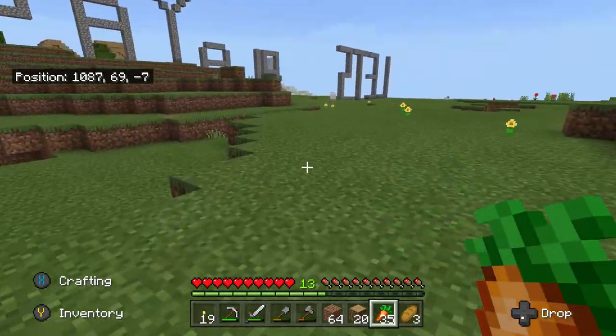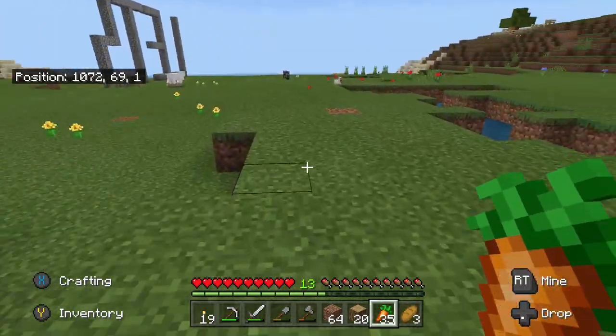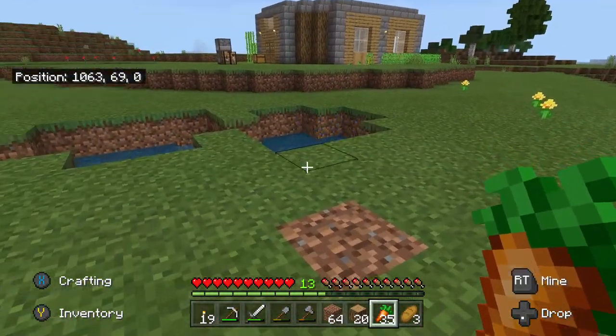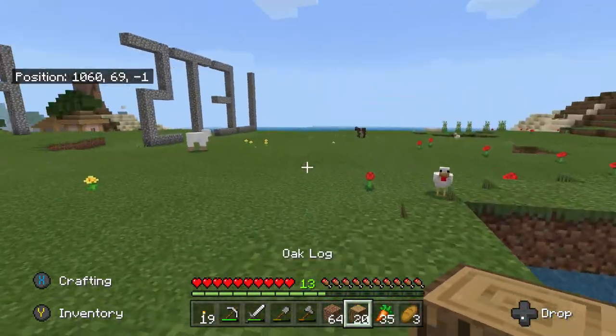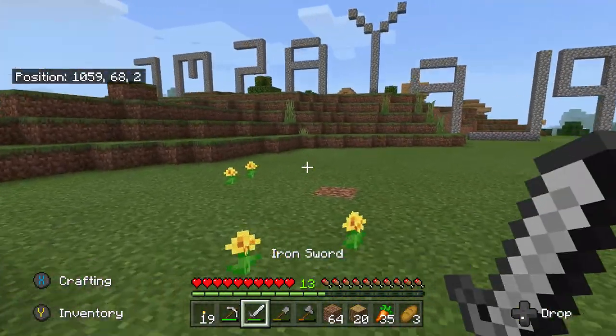Little piggy is interested. Come on buddy, I'll show you where you can stay. Is he still coming? He's a little slow. He's a little nervous. Oh my gosh, look what she did. I see some trout in here.